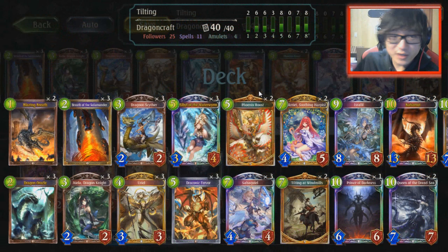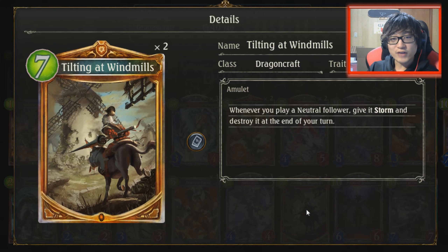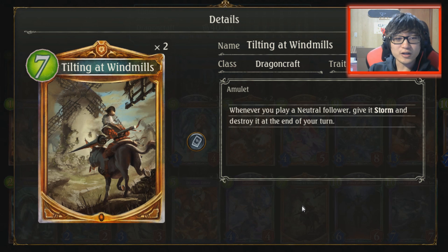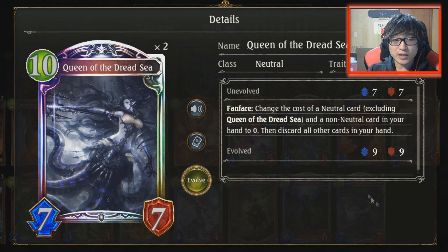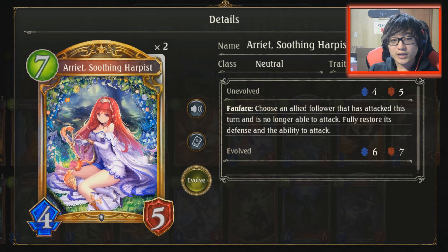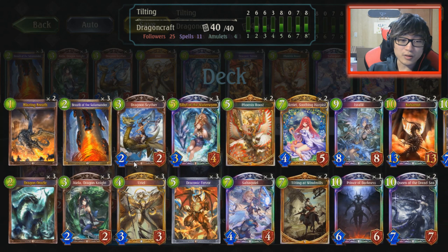The deck we are brewing today is Tilting at Windmills OTK Dragon. Basically, Tilting at Windmills — if you play a neutral follower it gets Storm, and it gets destroyed at the end of your turn, but that doesn't really matter because you're trying to kill them on that turn. To go with that combo you have cards like Queen of the Dread Sea, so you could Queen of Dread Sea and Ariet and get a really huge amount of burst damage. If you can't get the Windmills combo off, you have just the regular Queen of the Dread Sea combo.